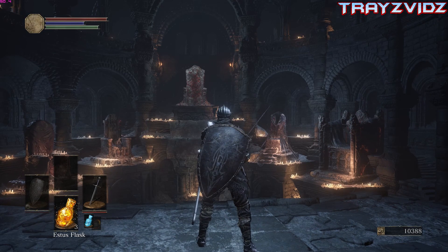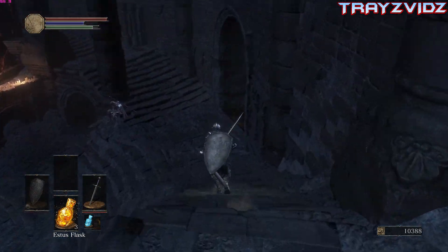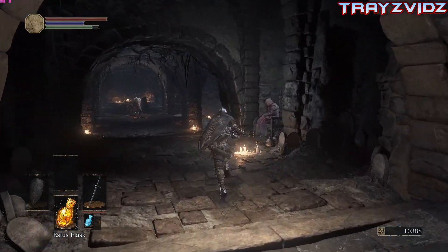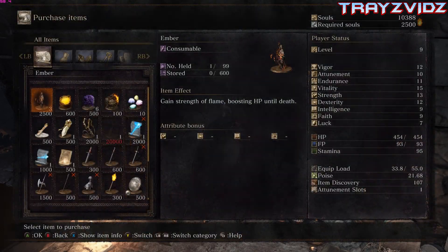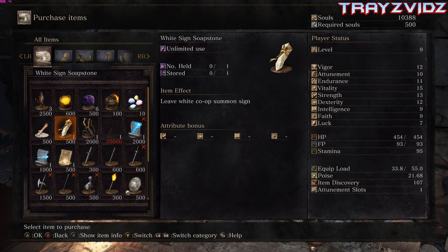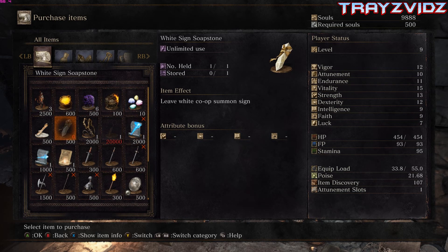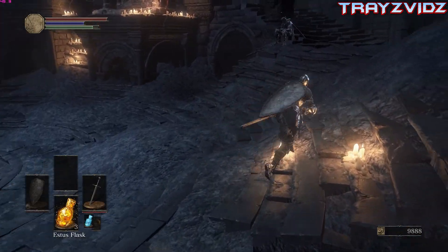So you guys want to know how to do co-op? Head to Firelink Shrine, go down to this old lady. What you need is 500 souls — that's it. You place down the sign so someone else can summon you.